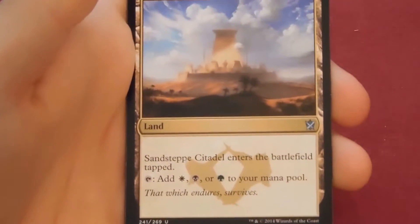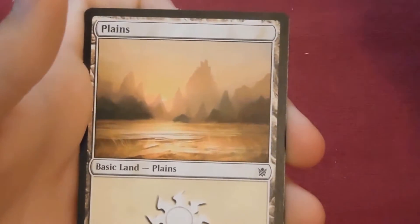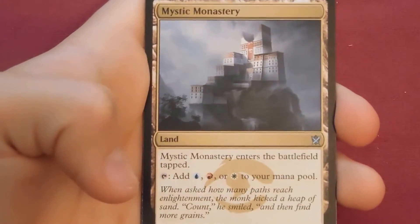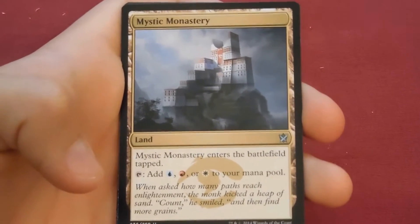River Whisperer, Sandsteppe Citadel, Quiet Contemplation, and the rare is a Jeskai Ascendancy — third ascendancy of the box. I hope the ascendancies don't turn into the Primordials from Gatecrash where they're only good for limited and commander. I think they're really good though — the Mardu Ascendancy will be good in Goblin Rabblemaster decks.